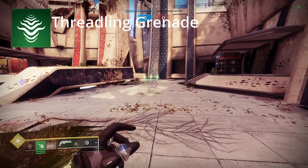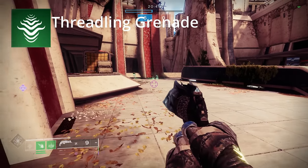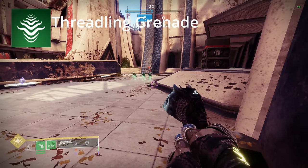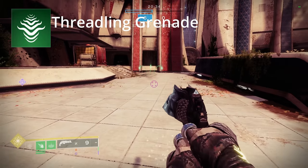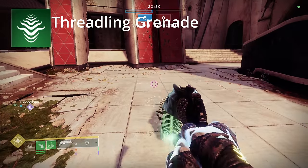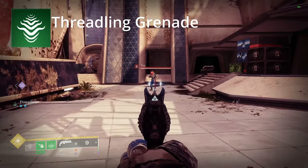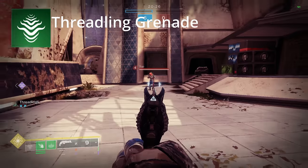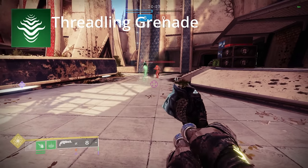Next up is your grenade: you're going to be using the Threadling Grenade. You throw the grenade and it will pop open three Threadlings that go out and chase after enemies, dealing 41 damage to an opponent. There's a specific mechanic with the Brood Weaver: anytime Threadlings don't track to enemies they come back onto you, and you can hold up to five Threadlings. If you shoot somebody while Threadlings are attached to you, they will jump off and attack the enemy.